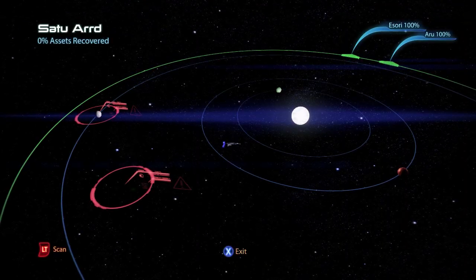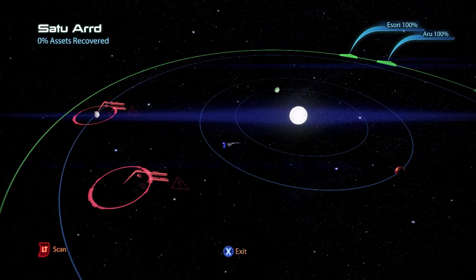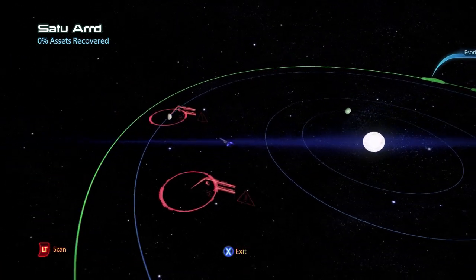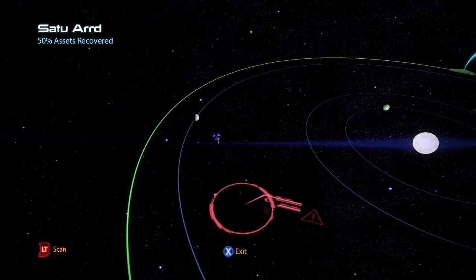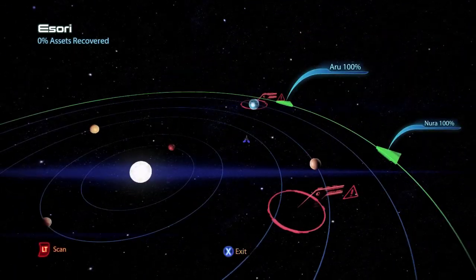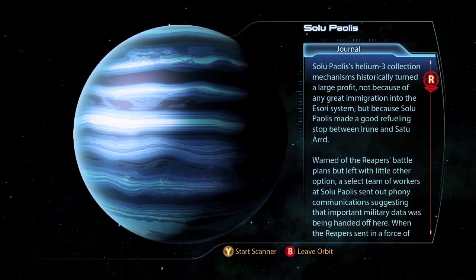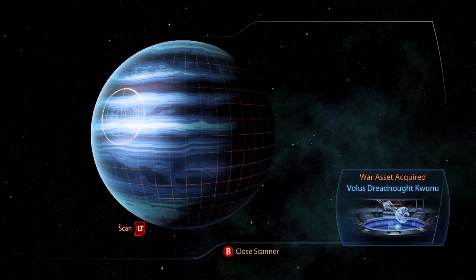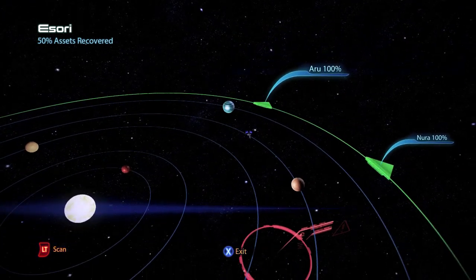This is the Aethan cluster, which has a total of 4 systems. The first system is Satu Ard, which on the planet Nailisin has a war asset the Volus Engineering Team for 50 asset points and a wreckage with 200 units of fuel. The second system Esori has on the planet Solu Paolus a war asset the Volus Dreadnaught Kuunu, worth 50 asset points, and wreckage for 300 units of fuel.